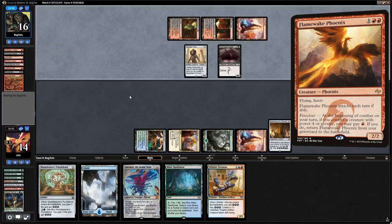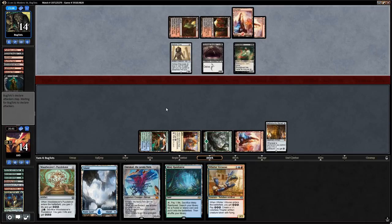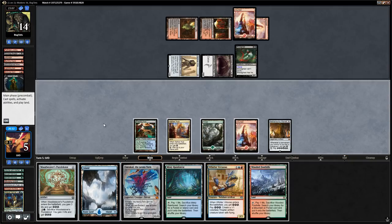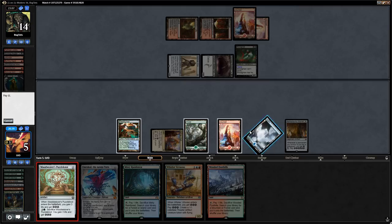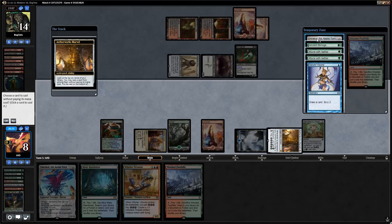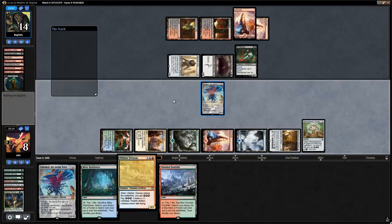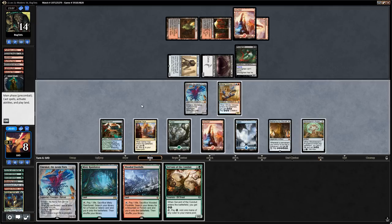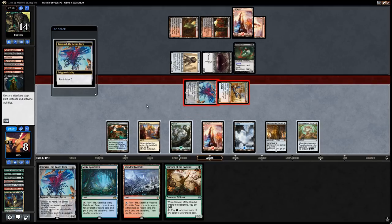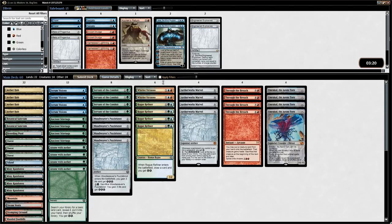Opponent has a Gurmag Angler and a Burning Inquiry — luckily we don't discard our Marvel. On turn 4 we play the Marvel. We take 9 damage from the Hollow One attack but can't beat it here especially with all those Lightning Bolts discarded. We play the Puzzleknot for a bit of a life buffer. We fall to 5. We now have to spin the Marvel to win — we activate it and find Emrakul. We cast Emrakul, take an extra turn, play Whirler Virtuoso, move to combat, annihilate our opponent, and even have Thopter tokens on defense, though the opponent is dead to the Emrakul attack anyway.